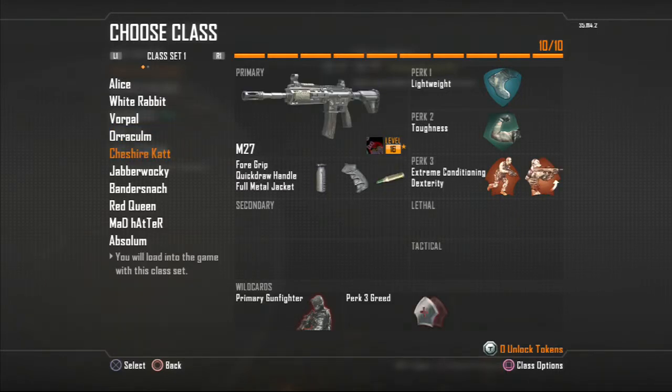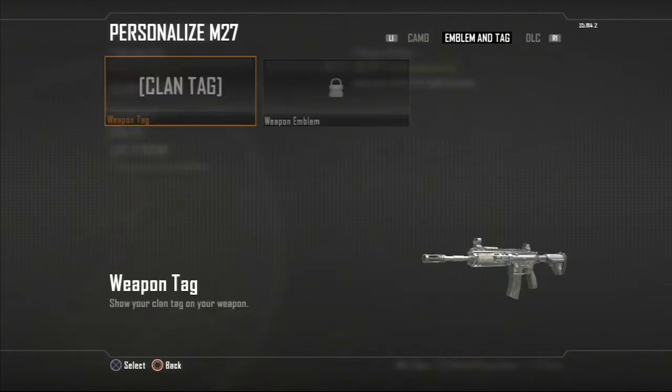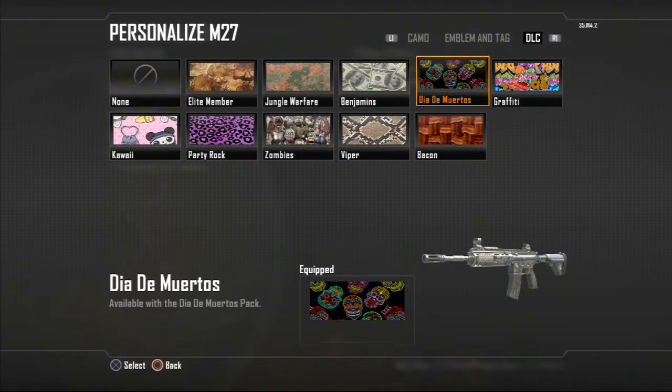Cheshire Cat is the M27, as you can see. I really like this camo — Dia de Muertos, I hope I'm saying that right. I think it's pretty cool.